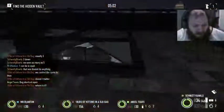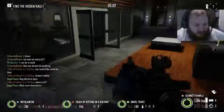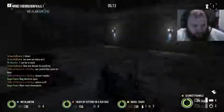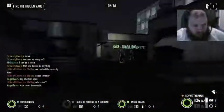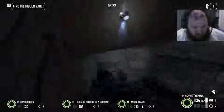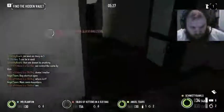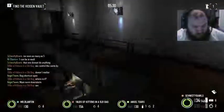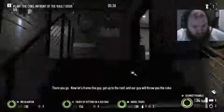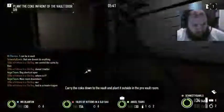This skylight right here — we can throw it down and then it's in the main room, right where I'm standing, where I'm jumping. Throw the coke down the skylight. There you go. Now let's frame this guy. Get up on the roof and our guy will throw you in — I'll give you the coke. Carry the coke down to the vault and plant it outside in the pre-vault room.